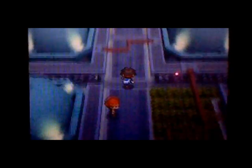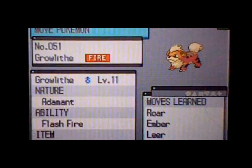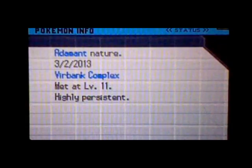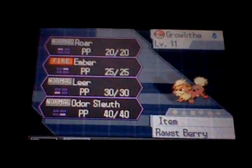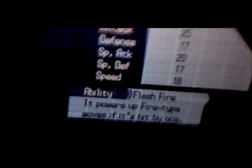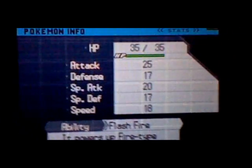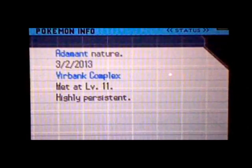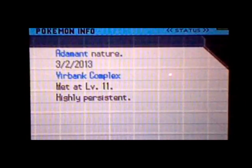Back at the complex, we need to go to the Pokemon Center. Now that we're here, we can see Growlithe. He does have Roar — he could have roared us away but he didn't. He came with a Rawst Berry, his ability was Flash Fire, and his stats were 25, 17, 20, 17, 18, and his health was 35. That's his nature, and that's where he was found — the Verbank Complex.